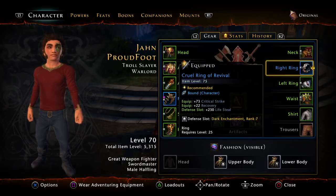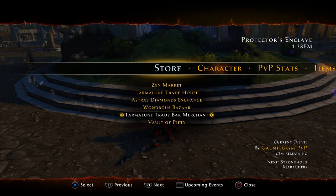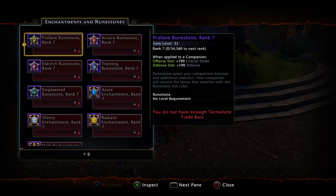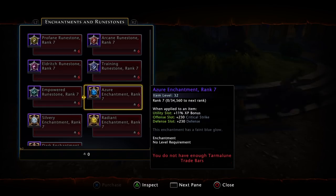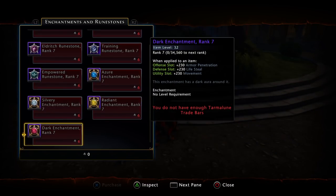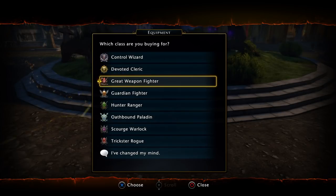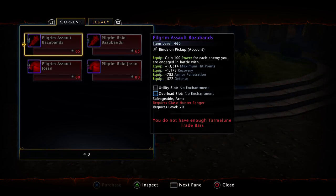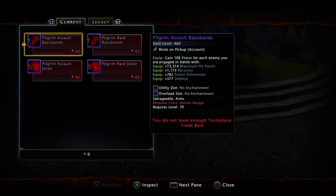You also get double-slotted rings out there, which will allow you to slot enchants. You want to have all rank 7 enchants if you don't already — you can buy those with your trade bars that you get from opening lock boxes. They're pretty cheap — six trade bars will get you a rank 7 enchant, any of the four basic ones. Something else you can get with trade bars is the pilgrim equipment — level 460 gear. If you have the trade bars, get these right away. If you don't, save up and get them as soon as you can.